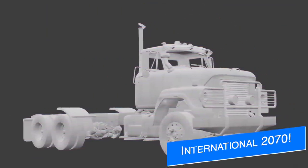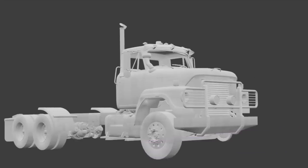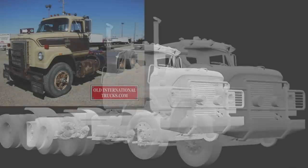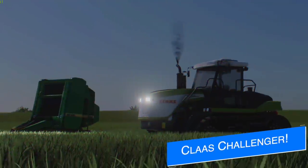Next up from VSR Modding, we have a new semi truck announced — the International 2070. As you know, VSR Modding and Raw Christy have introduced the International Trans Star 2 and the International Trans Star with different beds on the back. Well, this one is going to be a long-nose version of that. It looks like it's going to have similar wheels and a similar paint job as well, judging from the pictures we've seen.